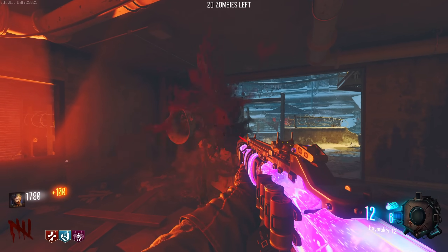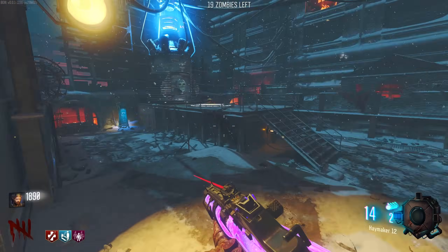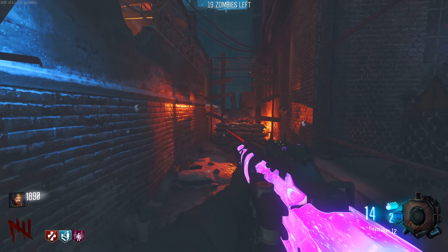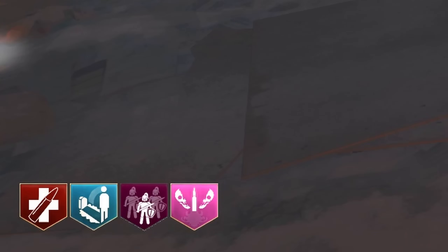It's a three-hit knife now, so we could do with waiting. I don't really want to go down stupidly to a zombie on round five. We've got a free perk - I got Elemental Pop, let's go!